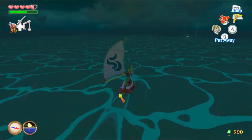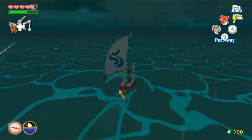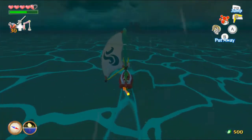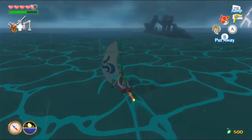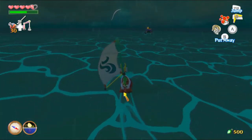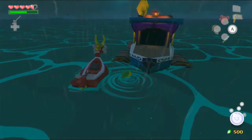We're almost at this island over here. We need to find Beetle. I could also find the fish while I'm here since I've still got a fair bit of bait to use. There's Beetle and there's the fish. Let me see if I can get them both in one go. It looks like I'm just gonna have to go for Beetle, so let's stop. Beetle should stop once we're right next to him, which is quite nice.